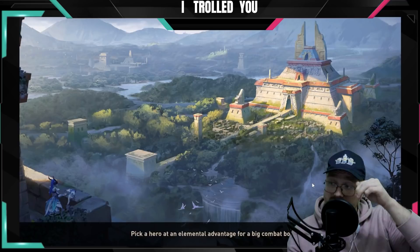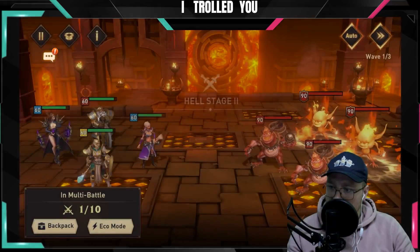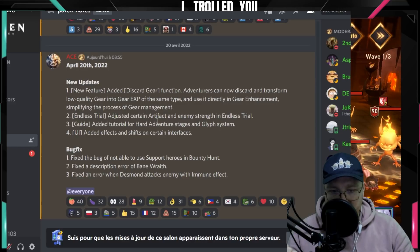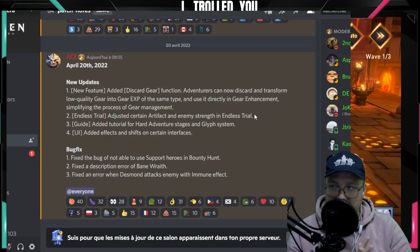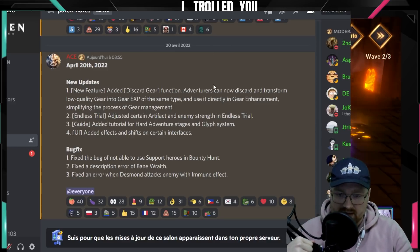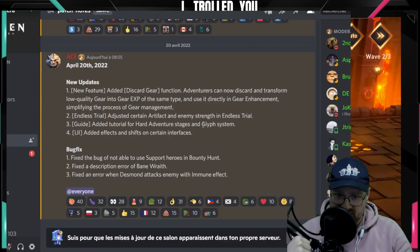It's about 15 to 18 minutes — let's see how it looks when it's done. In the meantime, let's check the other patch notes. Endless trial: adjusted certain artifact and enemy strength in endless trials. I guess they adjusted the HP on certain enemies — the last boss had like 200k HP.